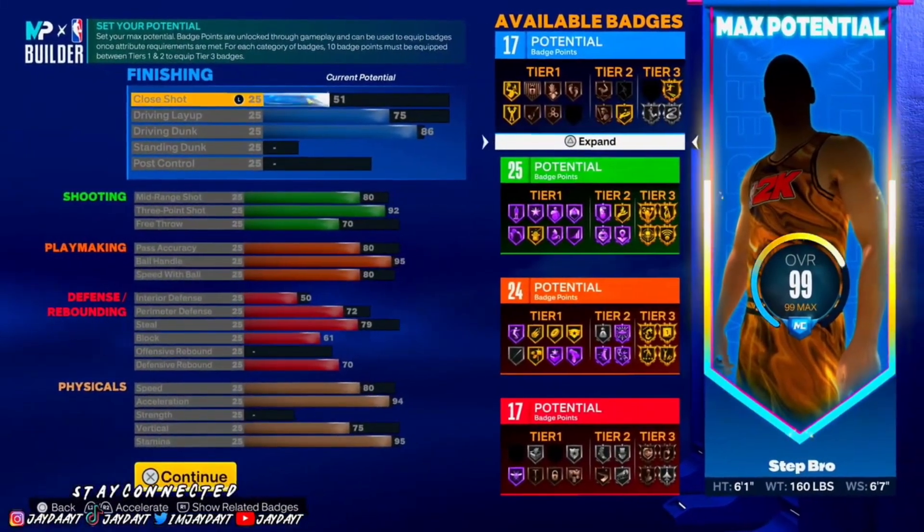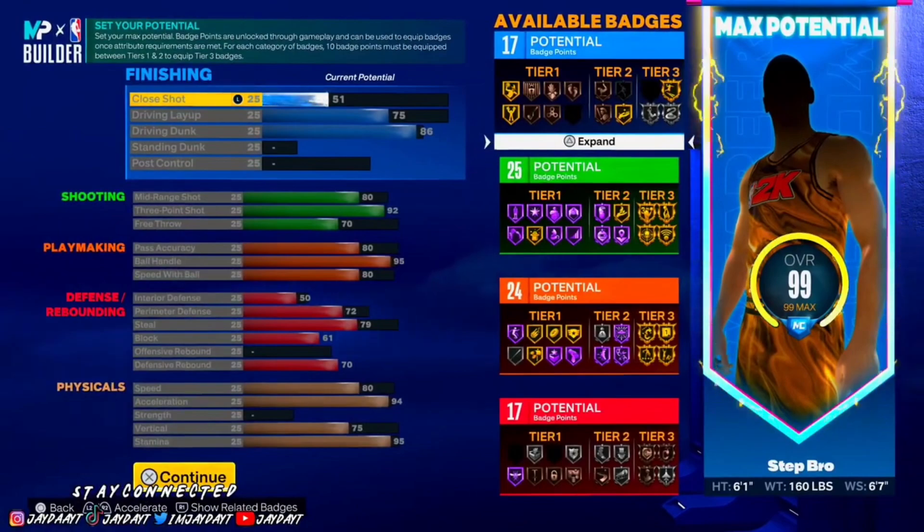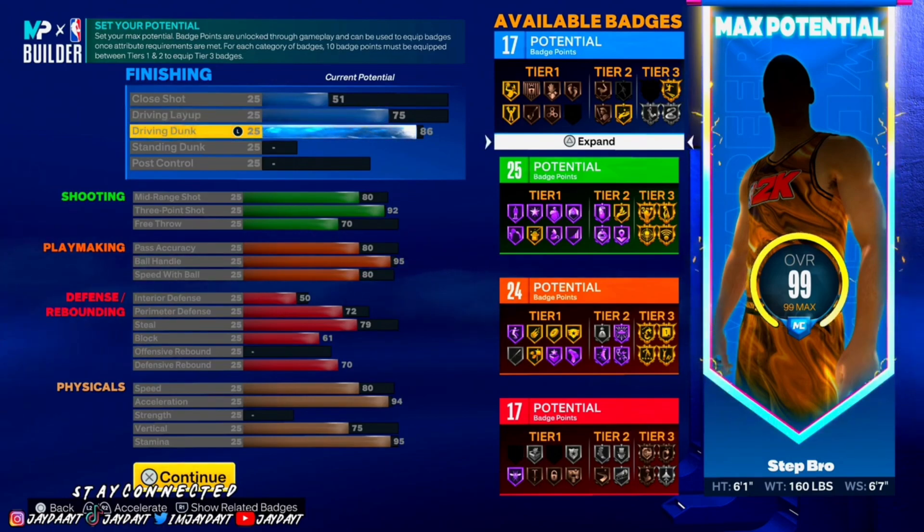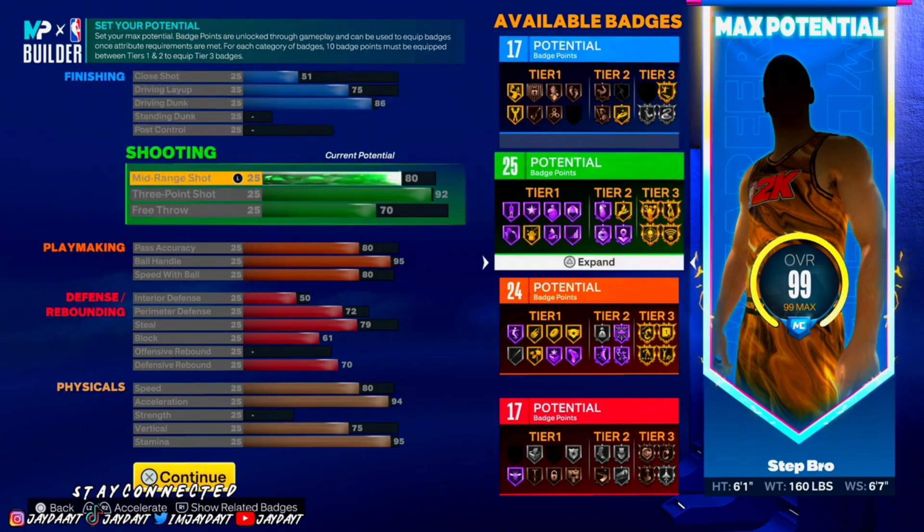For finishing: your close shot is 51, your driving layup is 75, your driving dunk is 86 so you can get those contact dunks — long as you have Limitless Takeoff and Posterize on this build.